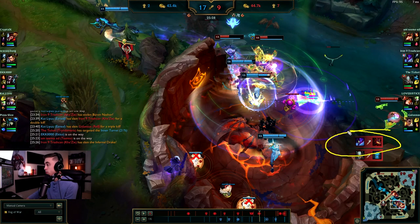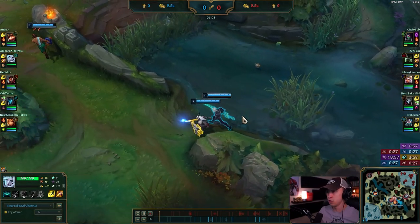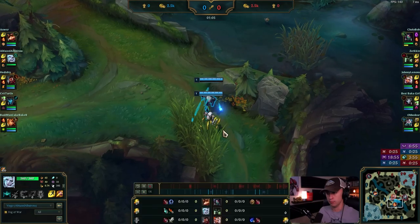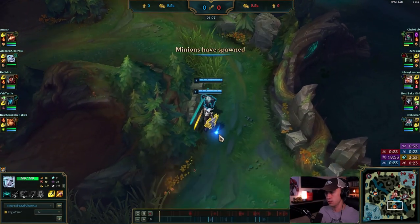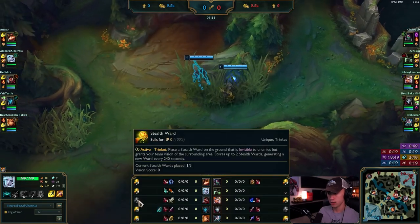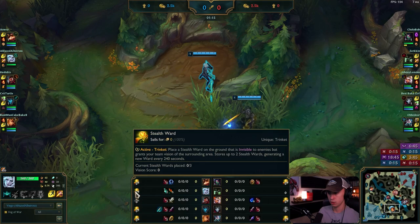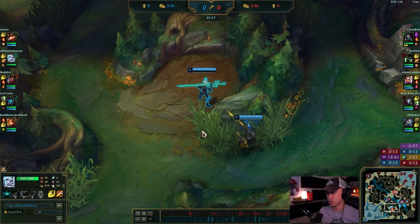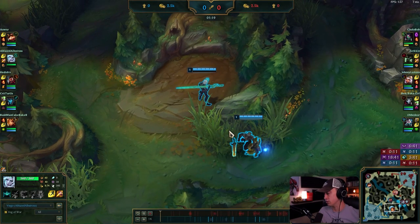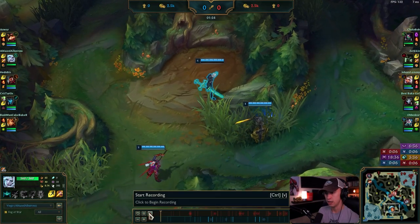Right off the bat, they played for a ward up here early on. At one minute six seconds into the game, he shouldn't really be the one warding that. It was a very lackadaisical invade — if they had their team there it's dangerous. So don't just randomly invade without your team.